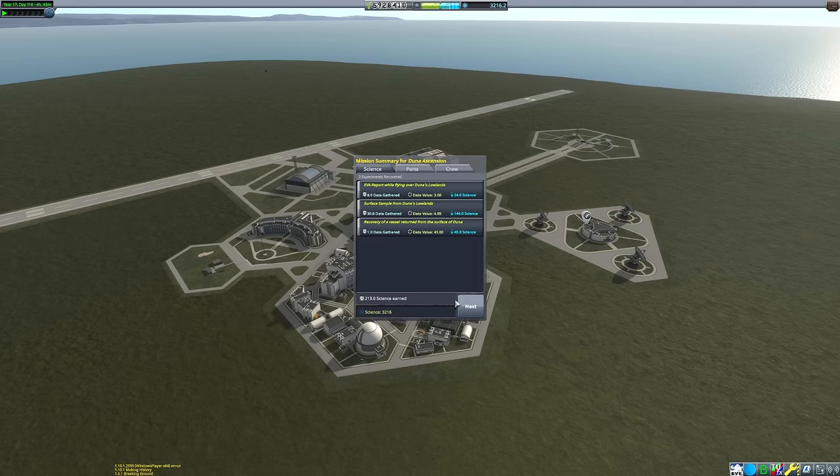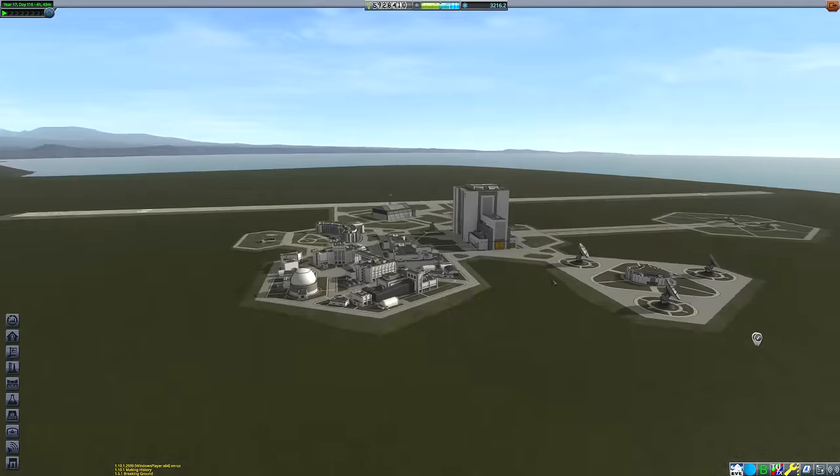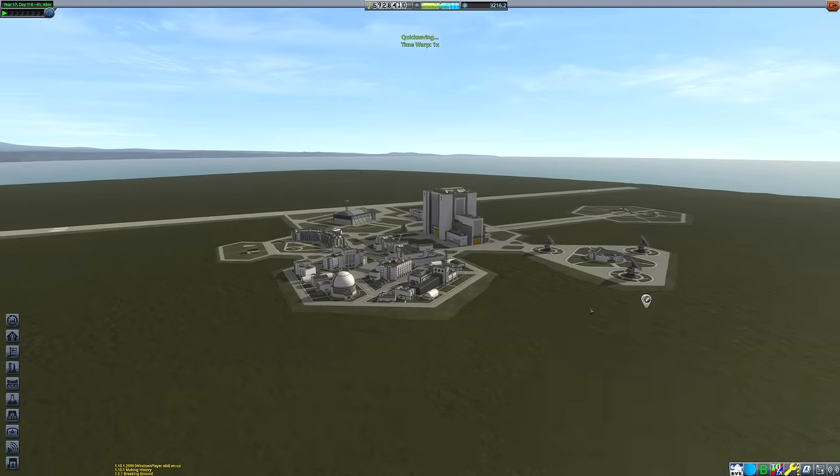We've got a little bit of science — I think I got a couple of the Kerbals to take an EVA report and a surface sample from the surface of Duna. That's it. We cross-fade to an end screen: on the left-hand side a panel taking you to the full Blunderbirds playlist, on the right a video chosen by YouTube's recommendation algorithm based on your viewing habits. In the description you'll find links to Twitter, Discord, Instagram, merchandise, all that good stuff. Thank you so much for watching, I hope you enjoyed it, and I hope to see you on Monday for Space This Week!